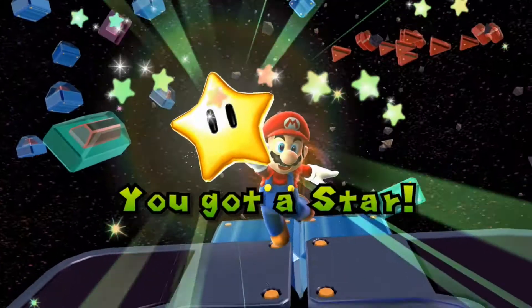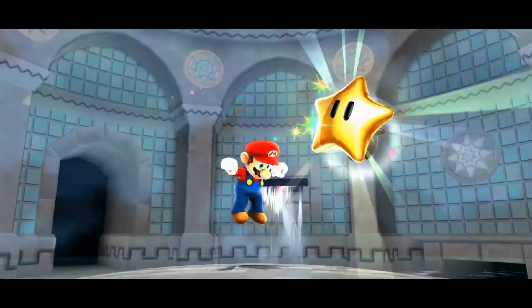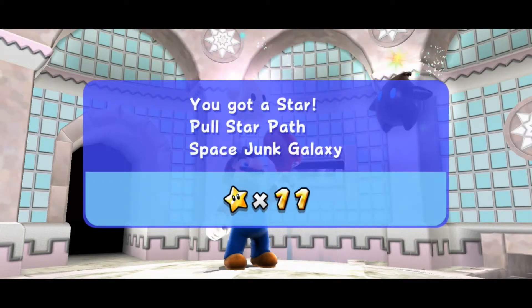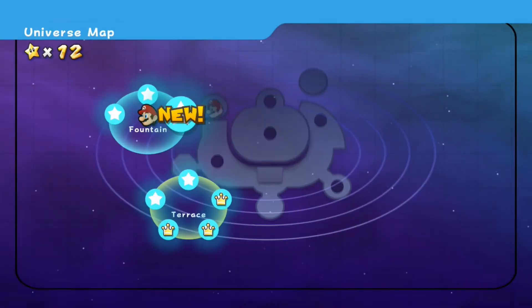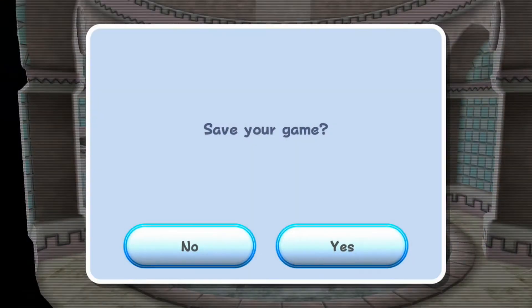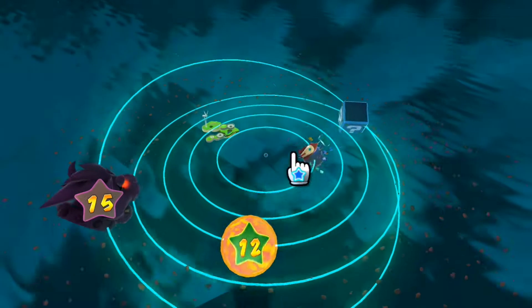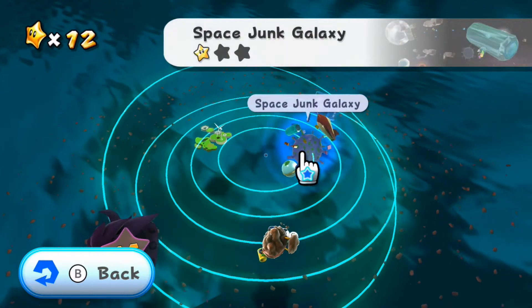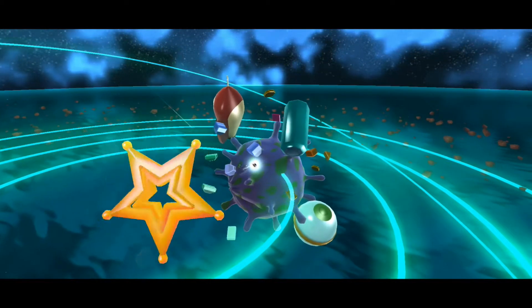And there we go — our first star has been collected. Very nice to see. Now, if things are going how they normally do in these galaxies, we're now going to be introduced to some other mechanic, and then we're going to face off against a boss in the third and final. Oh, we discovered a new galaxy — that's cool. Let's not save the game for now, just save a little bit of time. We can head up into this star and it seems we've unlocked Battle Rock Galaxy — might check that out in the next episode. We have Space Junk — we can head back here, find out a new mechanic in the second star, fight a boss in the third.